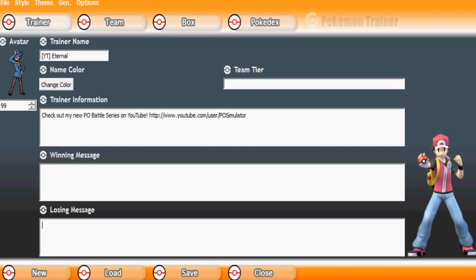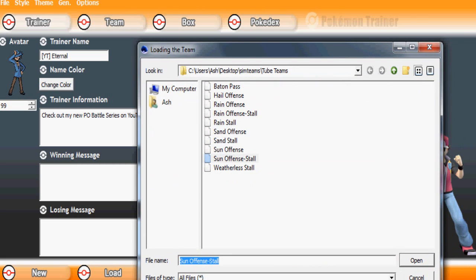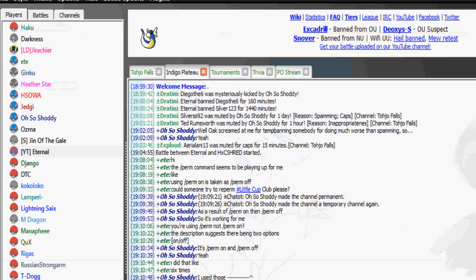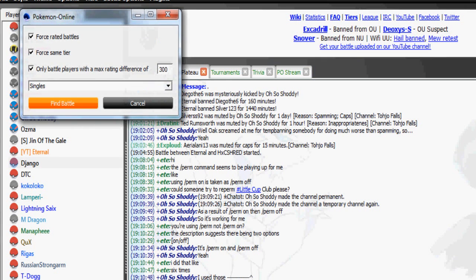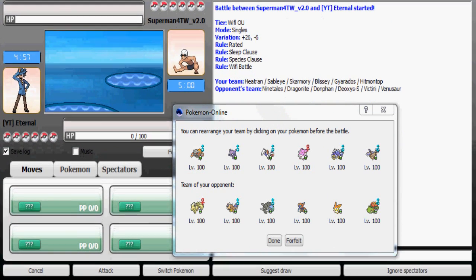What's up guys, Eternal here. Last time we left off with a rating of 1300 on the Wi-Fi OU ladder, so let's continue our quest to getting at least a rating of 1600. I'm gonna use a new team this time — it's a weatherless stall team. Okay, let's get it started.